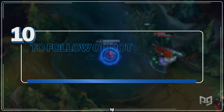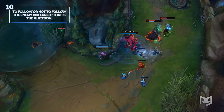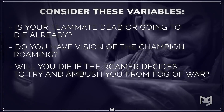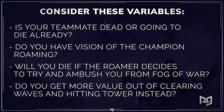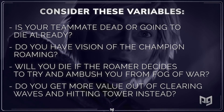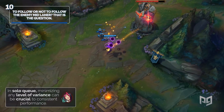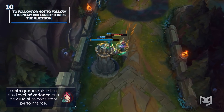If the enemy mid laner is roaming, it can be confusing when you should and shouldn't be following. When choosing between following them or not, consider these variables: Is your teammate dead or going to die already? Do you have vision of the champion that's roaming? Will you die if the roamer decides to ambush you from fog of war? Do you get more value out of clearing waves and hitting the tower instead? In solo queue, pushing mid and sacrificing the lane being roamed on can often be profitable. It's a more selfish play, but there's no guarantee that following the roam will benefit you. If you stay mid, you have guaranteed minion gold and experience. Minimizing any level of variance can be crucial to consistent performance in solo queue.